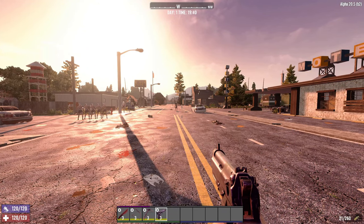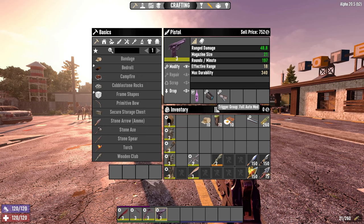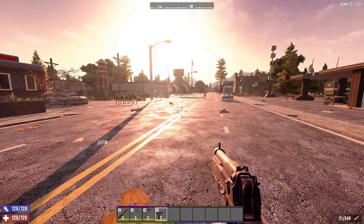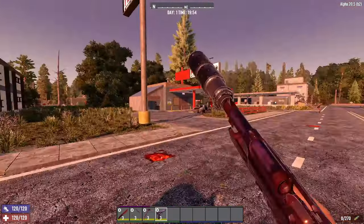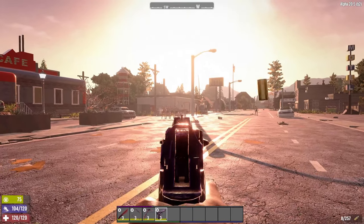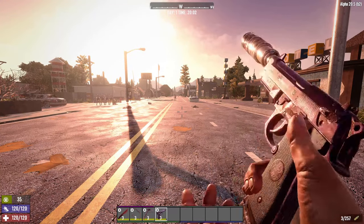I love the pistol. 9mm bullets are plentiful early in the game, and late game you can switch over to the SMG for good damage and high capacity. We're looking at a pistol with 48 damage and a 21-round magazine with the magazine extender mod. I also put in the full auto mod — it basically makes it a lower-tier SMG, super useful if you're getting swarmed. You could switch in the silencer mod instead, which lets you quietly assassinate zombies in POIs without alerting others. I still like the auto fire mod because you can't always avoid getting swarmed.